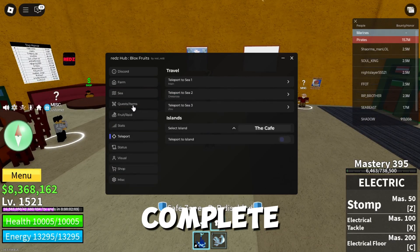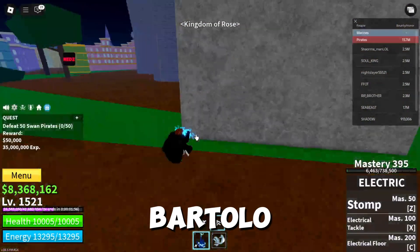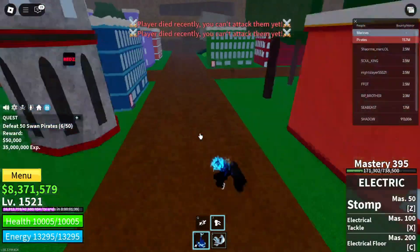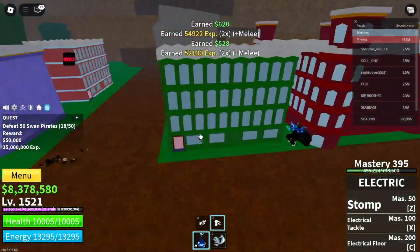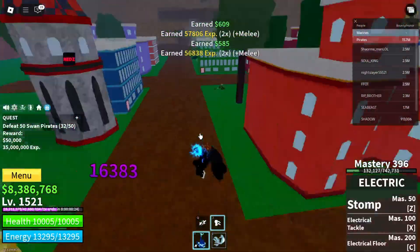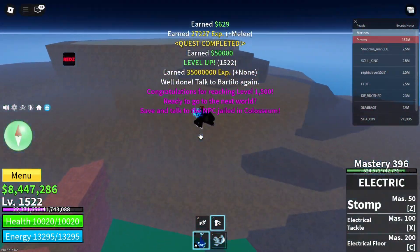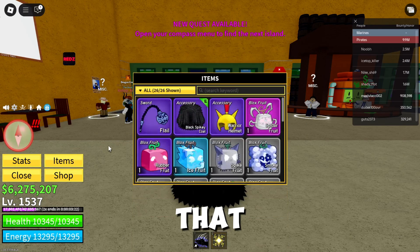After reaching level 1500 you must complete the missions to move to the third world. This mission is easier with the RedsHub script. First, complete the Bartolo mission. After that you need to finish the Don Swan mission. You must have a fruit that costs more than a million.